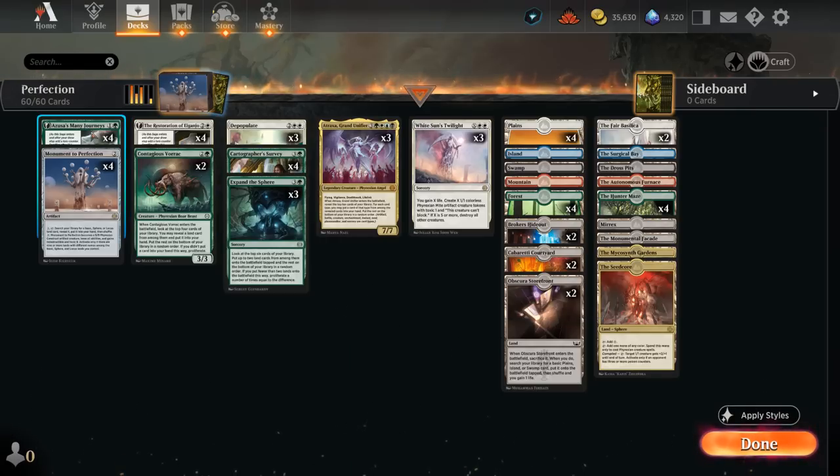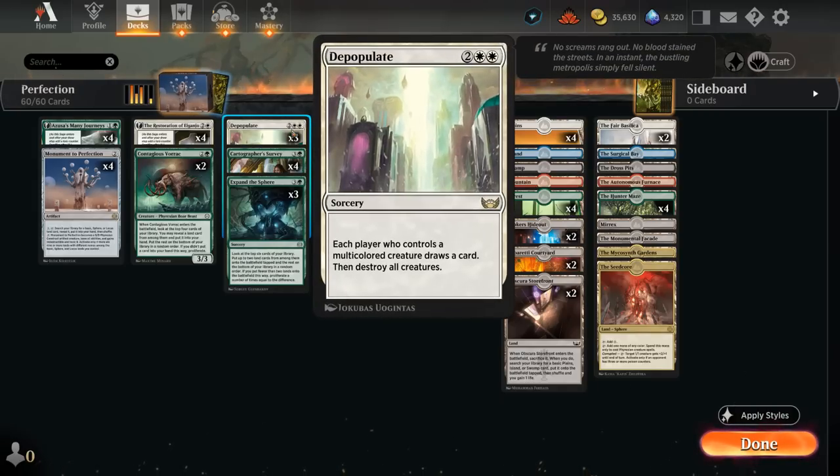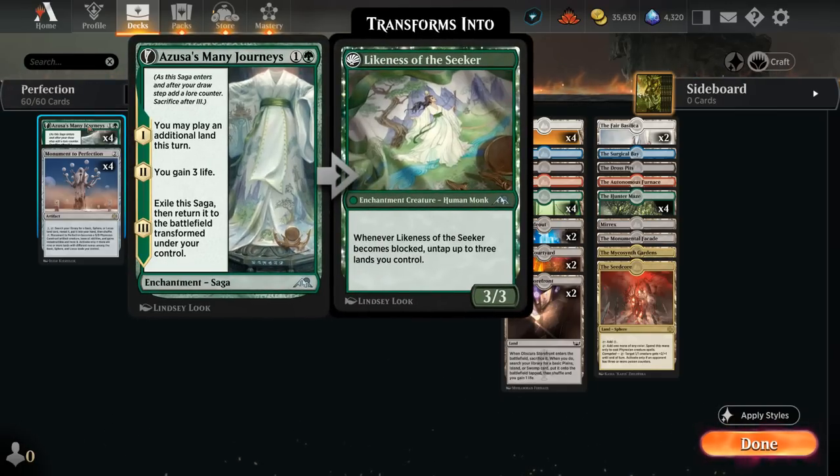These sagas also play well with our sweepers, since we can play a saga, wipe the board on the following turn, and still get our creature on the final chapter without it dying to our own Depopulate — a 4-mana sorcery destroying all creatures, potentially letting the controller of a multicolored creature draw a card in the process.